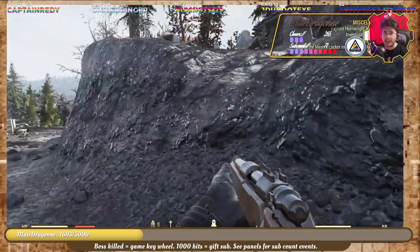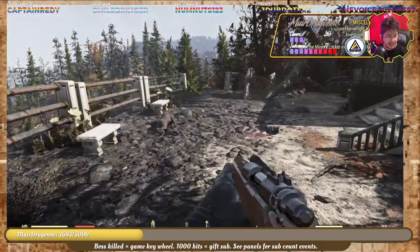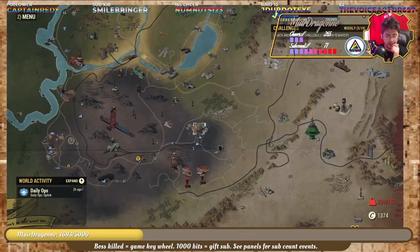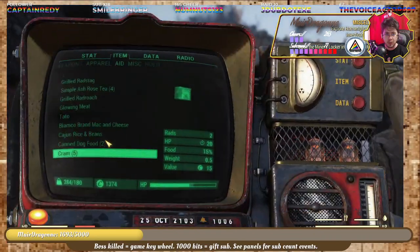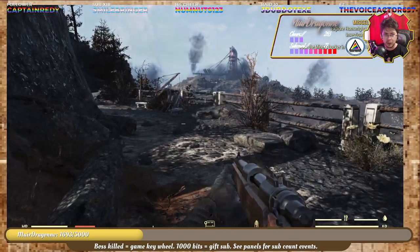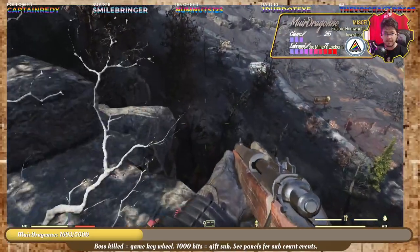There's one more place that we need to go to today, and that is the Hornwright air purifier Site number two, which is northwest of Lewisburg. It's going to be right around here somewhere. If I turn northwest and go in this direction, that should take us pretty much there — so let's take a bit of a shortcut.